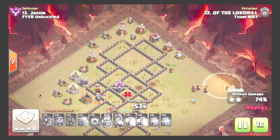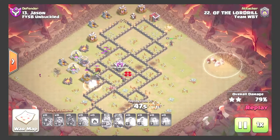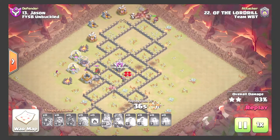Swagging the heal spell on the outside tesla — clean, just going to walk around the golem but will probably end up being targeted by the wizard as it comes over to help with cleanup. Hogs and queen walking around the outside; going to fast-forward the rest of this.